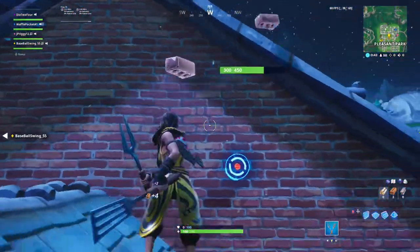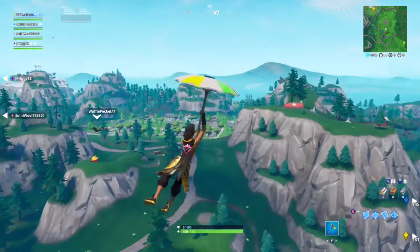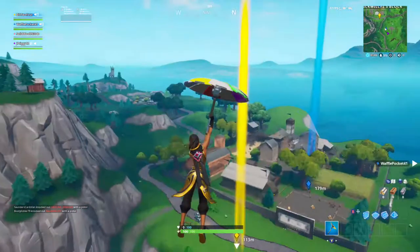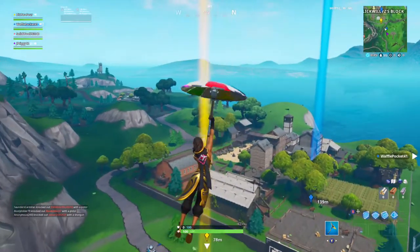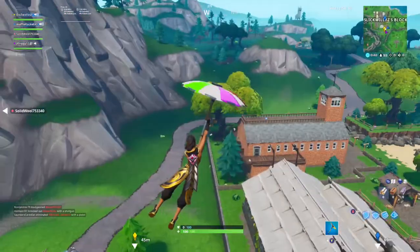First we'll have a quick geometry lesson to learn what the perfect drop line looks like, then we'll break down the landing into a few simple steps that we'll talk about in a little bit more detail throughout the video. So let's figure out how to get to our drop location the fastest so we land before any other player.